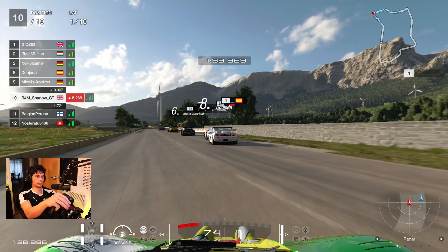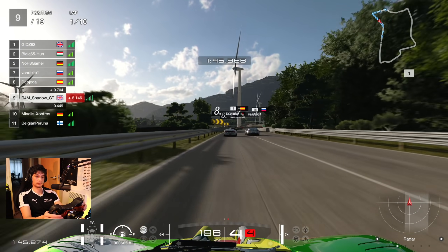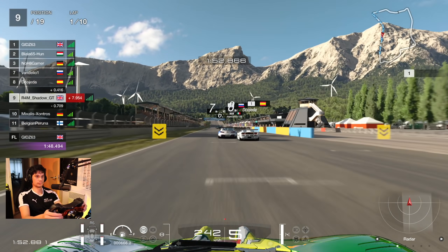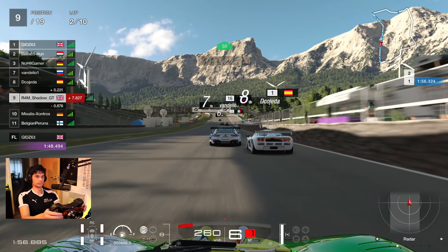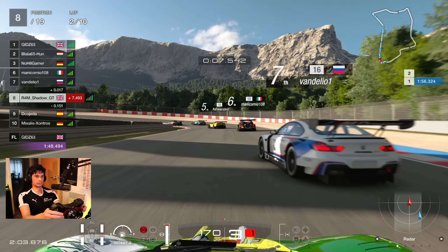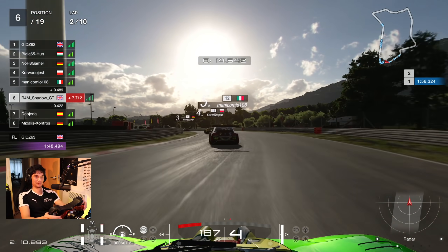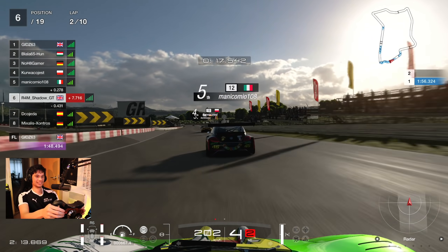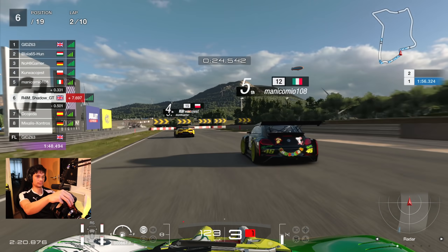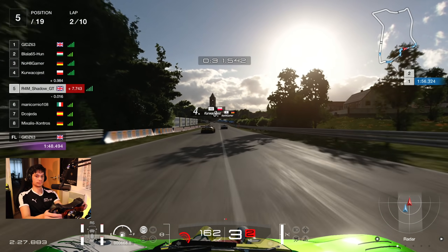I managed to get the inside of one of them, then into the next corner he just decides to send it — big send, I see it coming. This is one thing you'll learn in lower-rated lobbies: people will just go for a gap even if it is not the right time. Always pressing the send button, so always watch out for that on the radar. The BMW and McLaren getting friendly again — we say goodbye to the pair of them up the inside. In sixth place by this point — I think we can definitely go quicker.